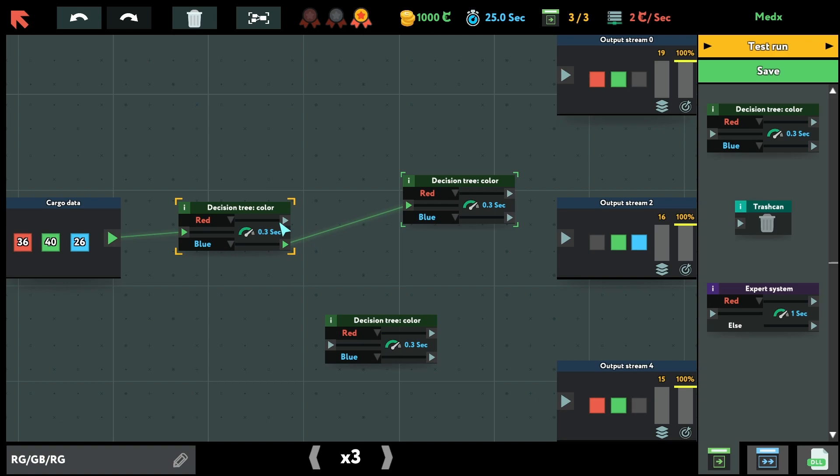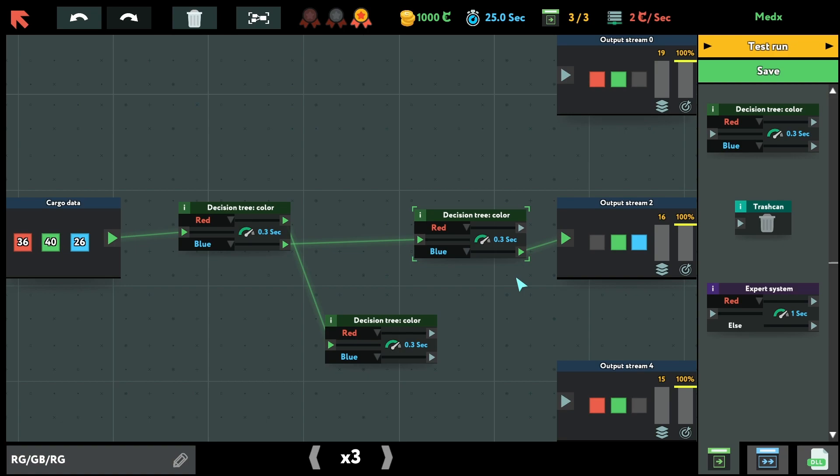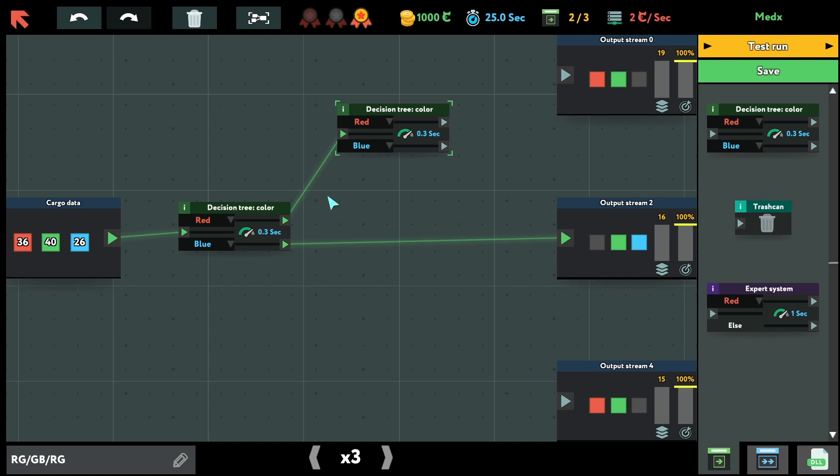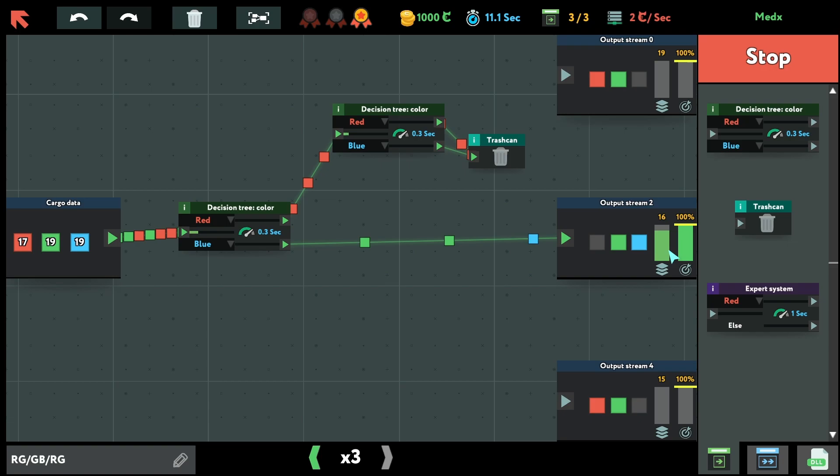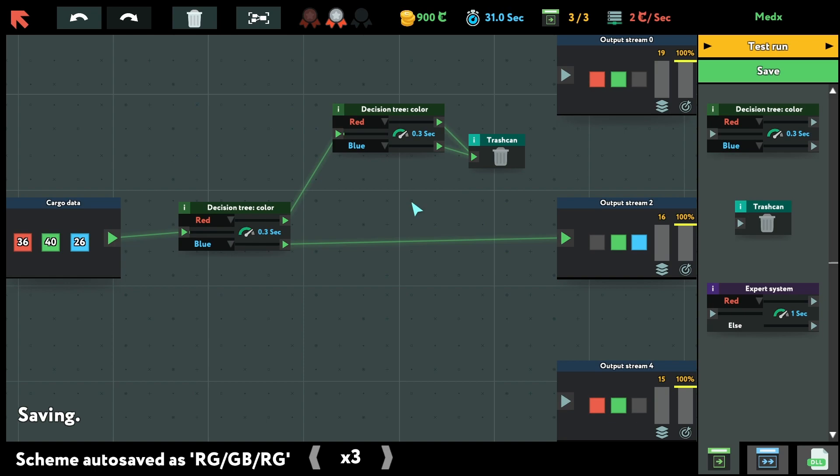The blue one goes here, the red one goes here, this will go there. I already took three nodes. Or do I need this one? I don't think so — now the red goes to the top. I guess it should be enough. Test run — yes, yes, yes! That's definitely enough. Pretty cool.